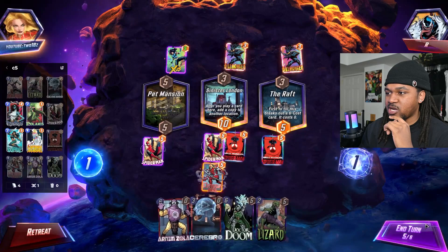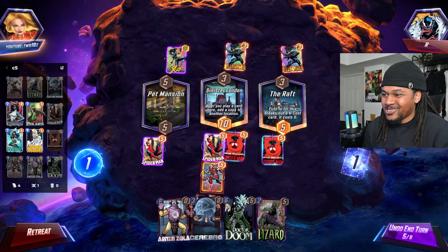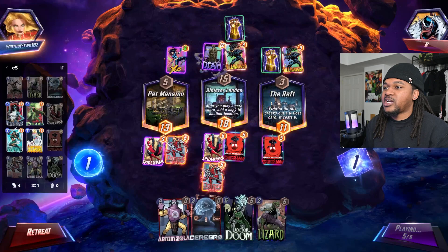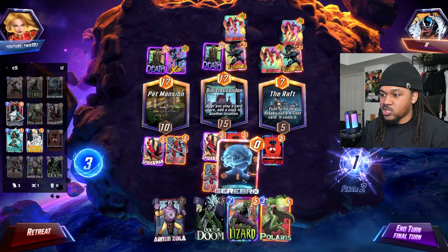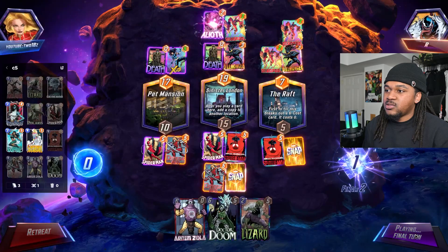She combined with — y'all know who I'm talking about. We'll go ahead and play Omega Red right here, and then Cerebro on the last turn, obviously. Cerebro — hope to pull Mystique as well. This deck is pretty cool. I just wanted to figure out a way to use Captain Marvel on one of these Cerebro 5 decks. I thought she'd fit perfectly.